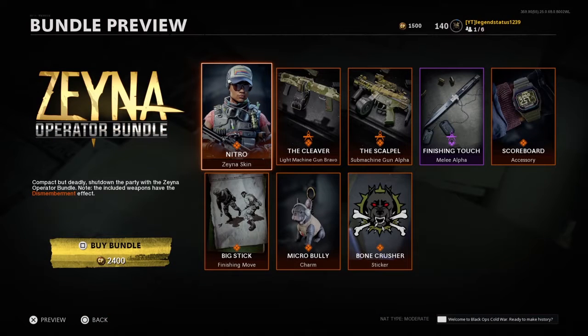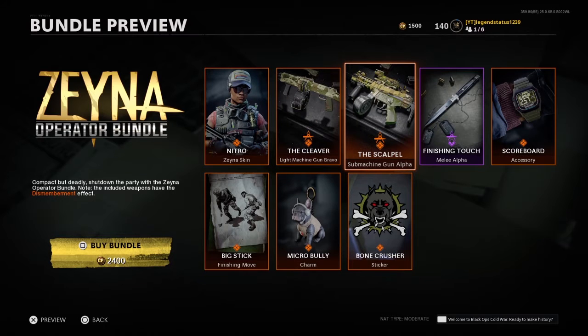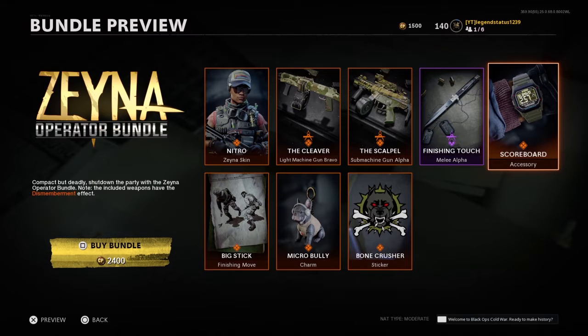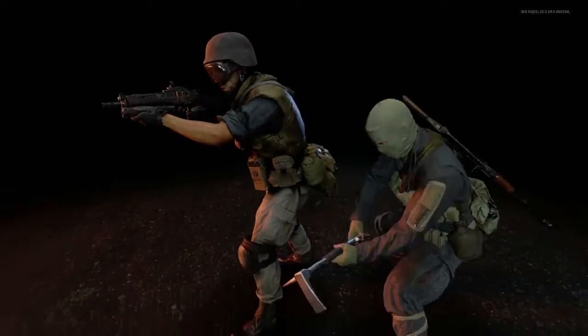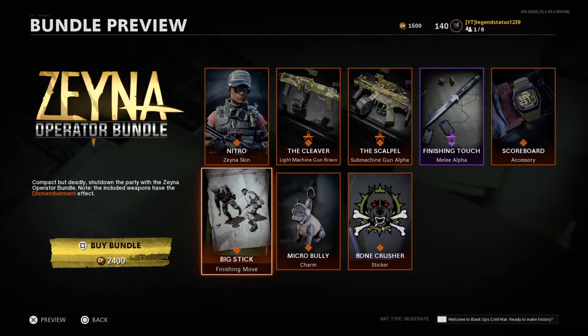With Xenia you get the new operator skin, a light machine gun Bravo blueprint for the RPD, a submachine gun alpha blueprint which is the MP5, a melee blueprint, a new watch, a sticker, and a charm.